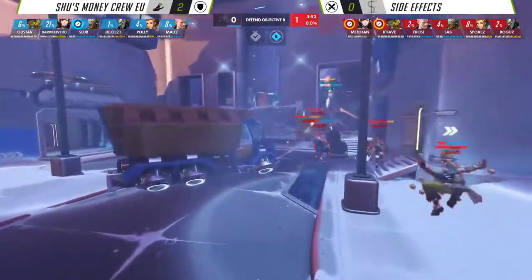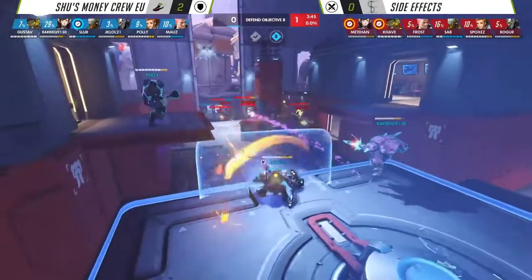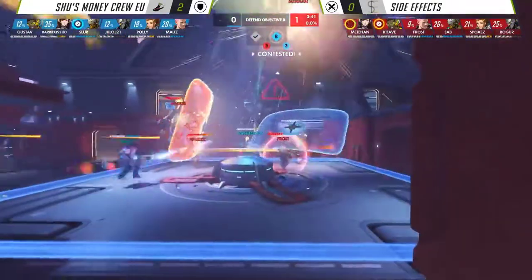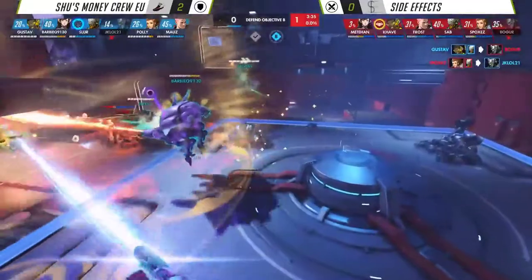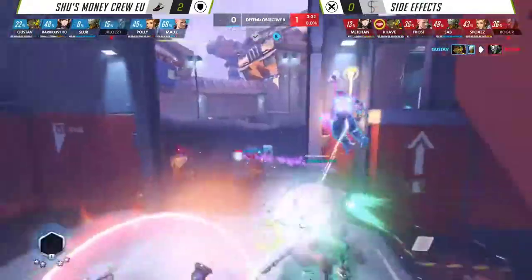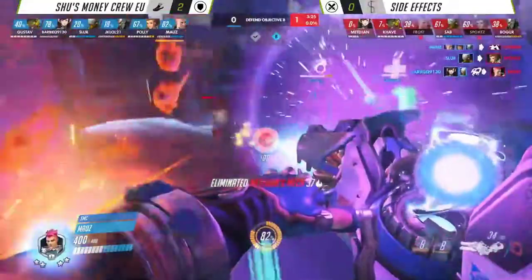Shu's Money Crew do make the switch, so unfortunately the last fight came down to Slur going down first. But that being said, Slur didn't have to use the Transcendence there, so now they have it for this next fight, and Self-Destruct can be committed. Doesn't find value, but they are — too slow. JKL does go down. Discord did come just in time. Kaveh wanting to drop down the Sound Barrier, save Boga in that situation — just a little bit too late, which seems to be the story during most of these matches.